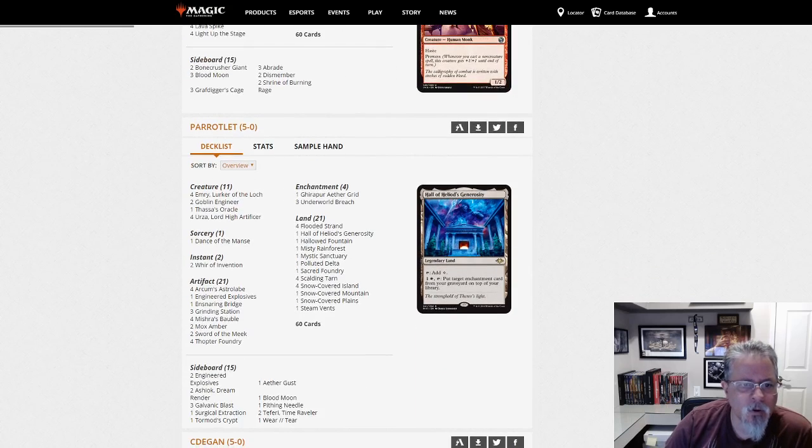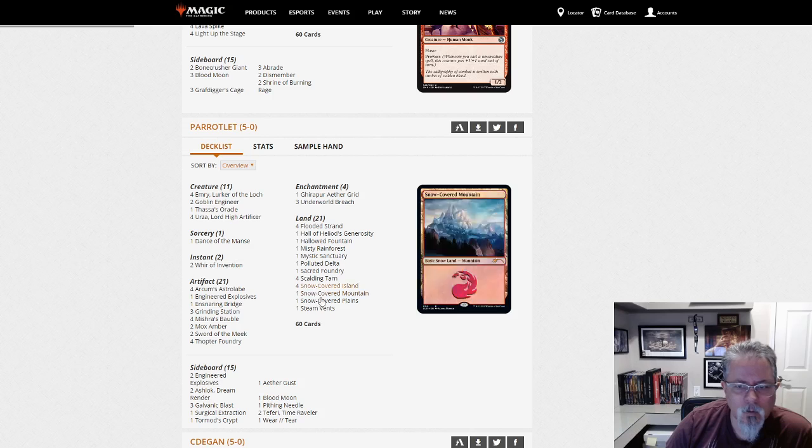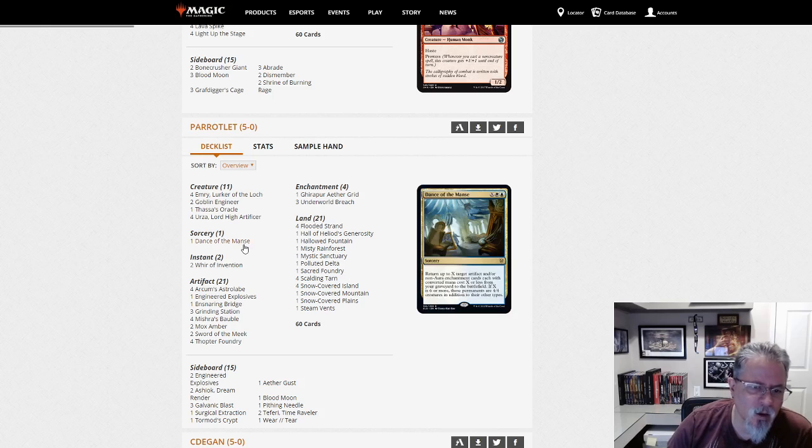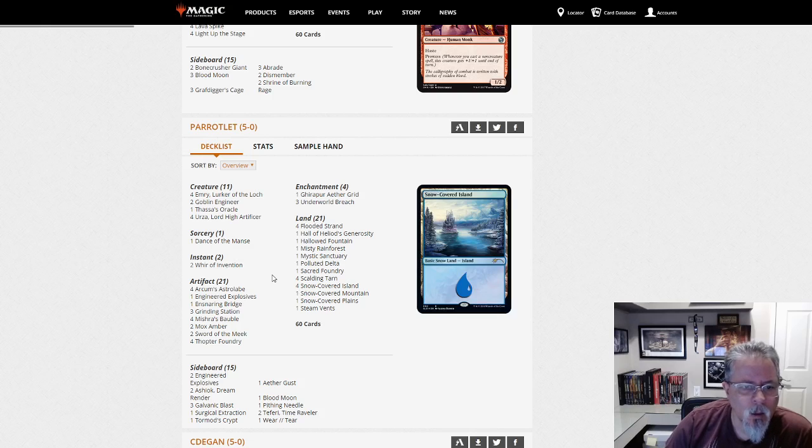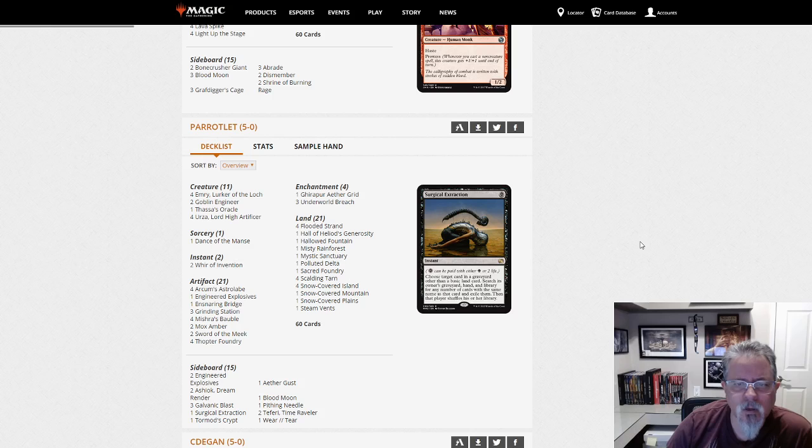Parrot Let with a Dance of the Manse deck — Werza. It's hard to call it a Dance of the Manse deck if there's only one copy in the deck, but — oh, we got Grinding Station. I'm sorry, this is the Grinding Station combo — a slightly different take on it. Not a deck I'm that familiar with, so one day I'll give it a try.